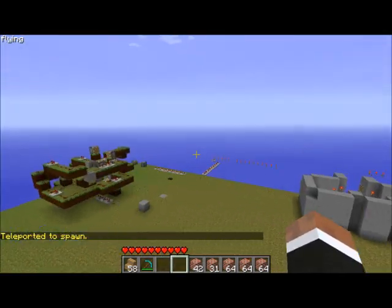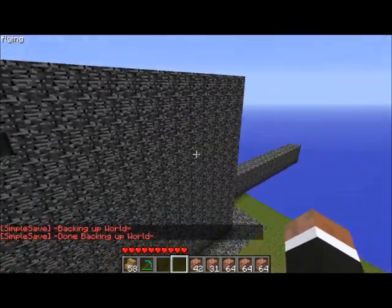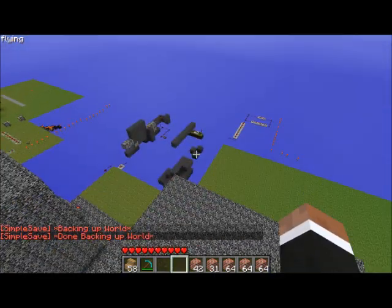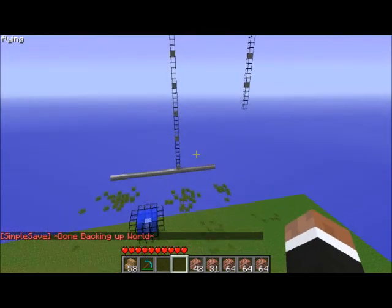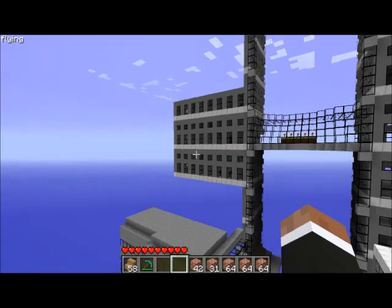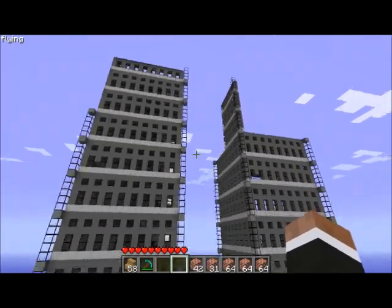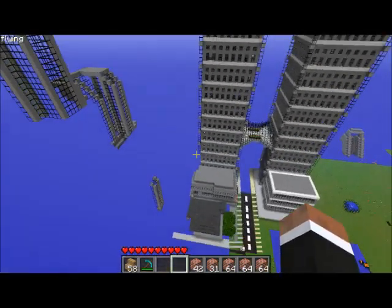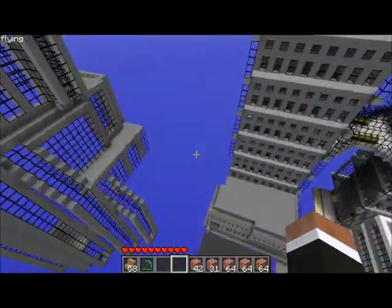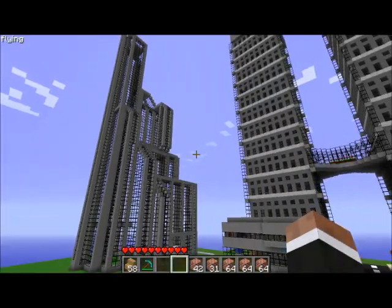We've got some stuff here in the flat area. This area is actually supposed to be for a big city, so all this is going to have to eventually be moved. Here's all our piston stuff and elevators — this is my elevator right here. It does work; I'm not going to show it right now because it lags like crazy, but I will show it again eventually. This is actually what the whole area is supposed to look like for the inner city — it's a project me and Sitaris, one of the owners, is working on. We were hoping to get the largest modern city ever made in Minecraft, but we're really just building it for fun. We only worked on it a few hours and this is what we got.